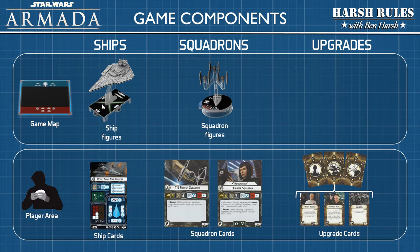Players can deploy squadrons to lash out at enemy warships and defend their own vessel's vulnerabilities against enemy fighters. We will then take this information about the game's components and learn how to build fleets. Players each build their fleets and purchase these components with their fleet points.